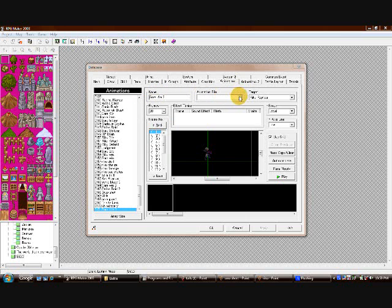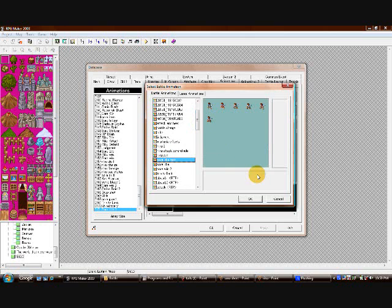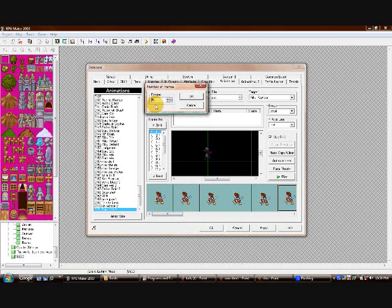Go over to Animation File and select Sora Idle Test — there he is right there. Now you have your frames. Let's count them: one, two, three, four, five, six — just six. So I'm going to adjust the frames to six.